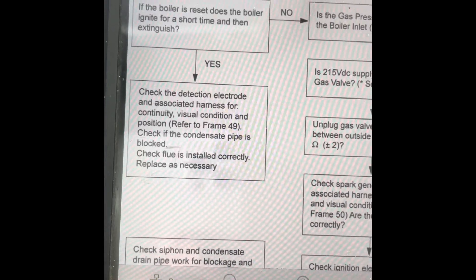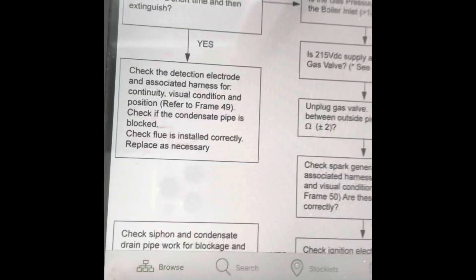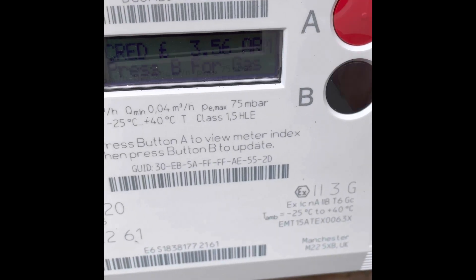Go to the frame. Is the gas pressure available? Nope — check gas supply. Attach it to our inlet, no supply. Head down to the gas meter.